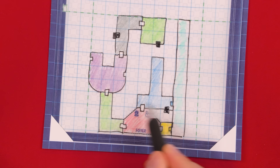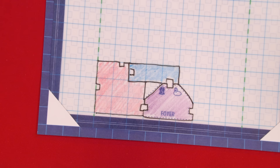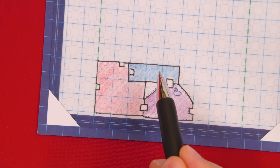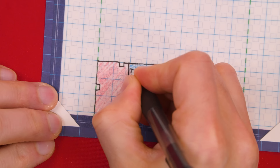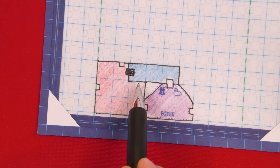Secret passages can help you complete a room you might not otherwise be able to. For example, a blue room with one entrance connected to the foyer and another blocked by a wall of a red room — with a secret passage reward, you could draw a secret passage around that entrance and run it into the room, completing the blue room and gaining its reward. Just be aware: you can never create a secret passage that crosses through only solid walls. It can cross through one solid wall, but the other side must either go into an empty space or into another room's entrance. With that, we've covered all the various room rewards.